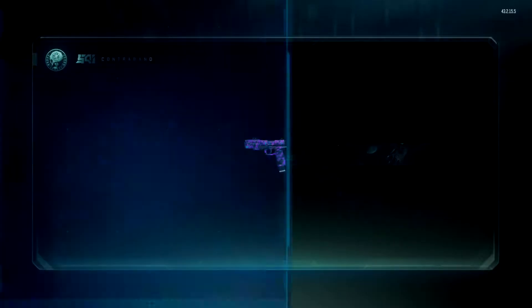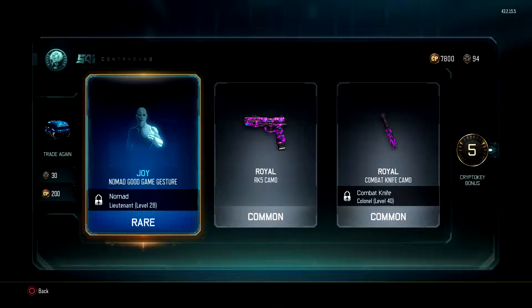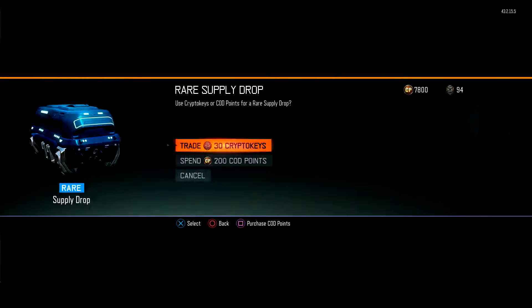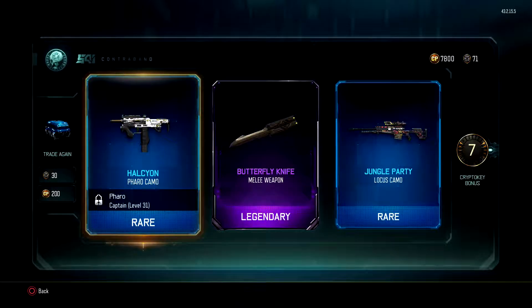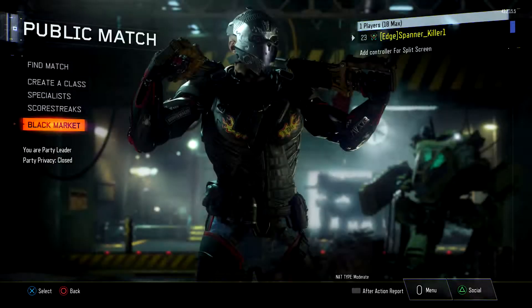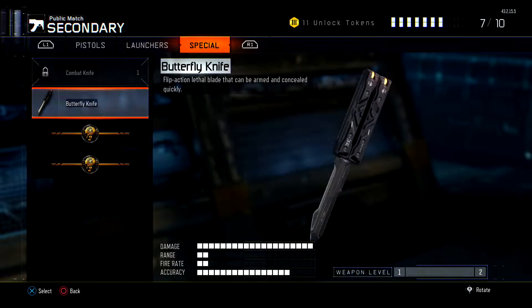Let's open up another one and see what we get. A rare, a common, and a common. Royal — must be one of the new camos that I haven't seen. I heard that they have released some new camos, so yeah, that could be one of them. I just spent thirty... a butterfly knife! What the fuck is that?